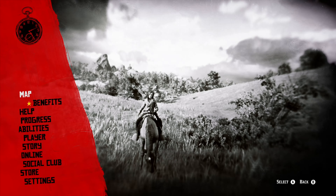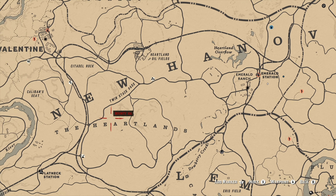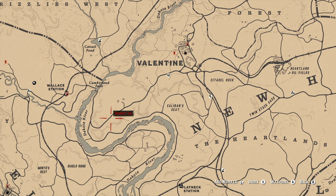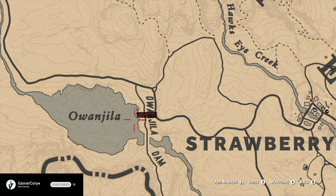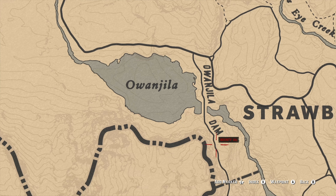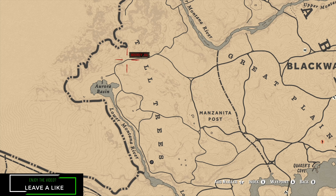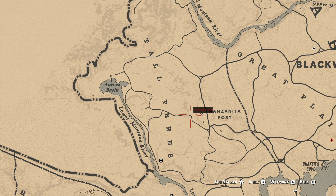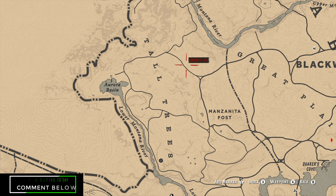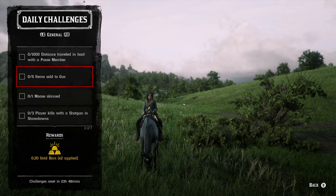For the one moose skinned, I've got two go-to locations. From time to time you can actually find one at Lake Owanjila — if it's not there, ride away and come back, just make sure you ride a little further away. The other place is all around the Tall Trees area, specifically over by Aurora Basin. Typically when I find the moose in that area it's usually a little bit northwest of where Madam Nazar's post is currently at, and there's a fast travel destination there as well.